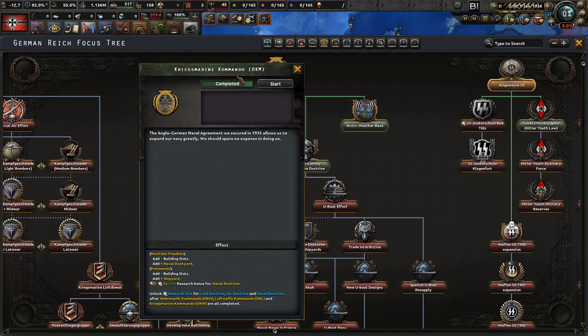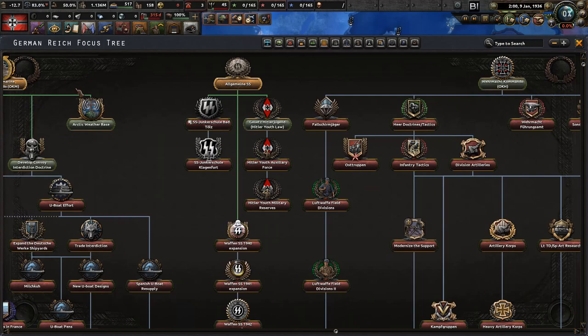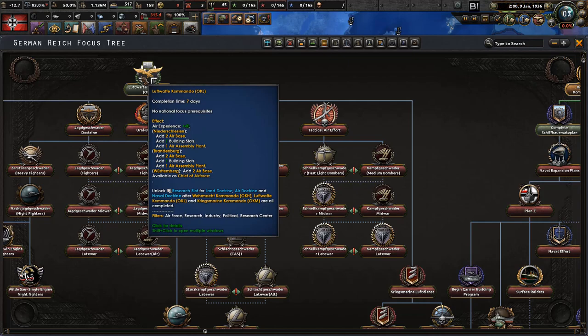We've finished the Kriegsmarine Kommando. The Anglo-German naval agreement secured in 1935 allows us to expand our navy greatly. We get an extra naval dockyard in Nord-Ost Preußen, Pommern gets one shipyard, and we get a bonus for naval doctrine. Next, let's go with the Luftwaffe Kommando — that gives two extra air assembly plans, 40 air experience, and two extra bases in Niederschlesien and Brandenburg, plus Württemberg gets two air bases.